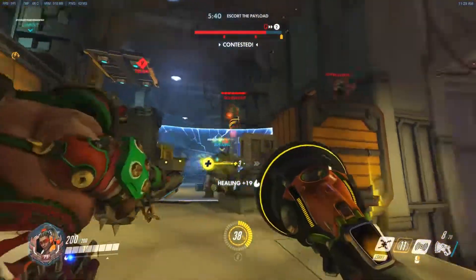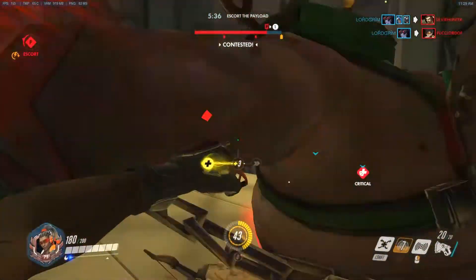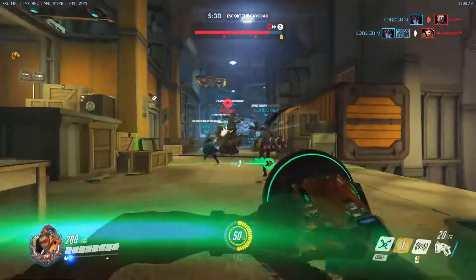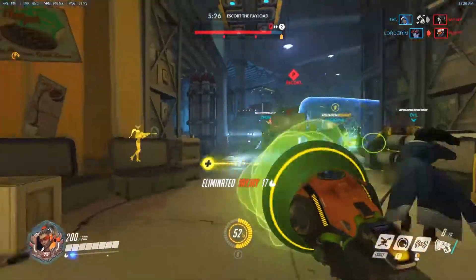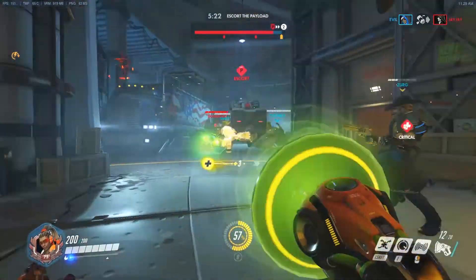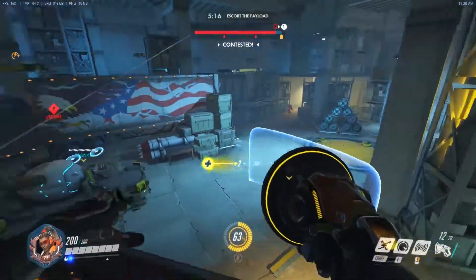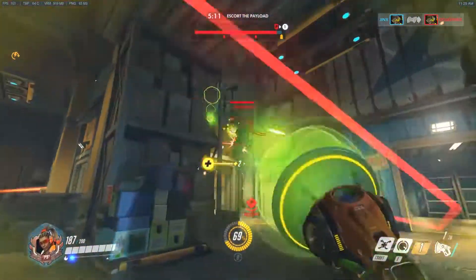The best part about Lucio is his speed, so use it to your advantage. This is probably the only time I'd say you can go off on your own — speed in behind the enemy team and push someone towards your team so they become an easy target. For example in Reinhardt vs. Reinhardt battles, if you push their Reinhardt towards your team he becomes an easy target to take care of. It's almost like Roadhog's hook. Also try to follow your DPS around — keep your Genji or Soldier healed up and give them the speed boost they need.